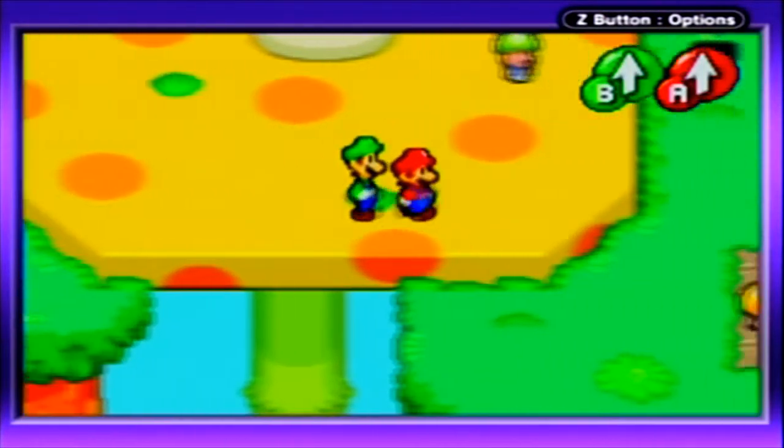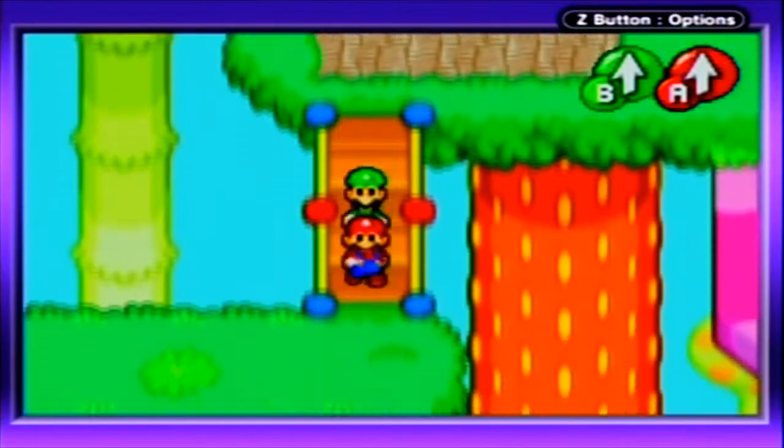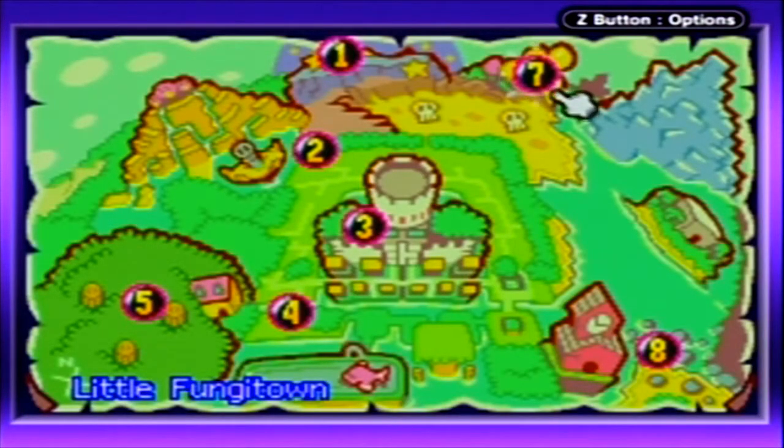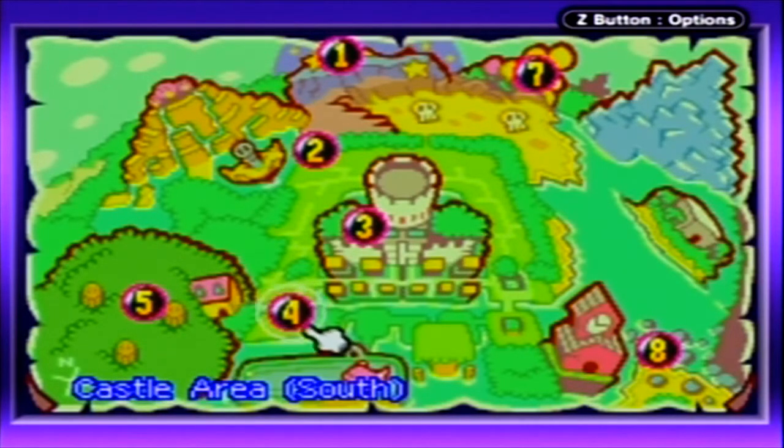And then the other thing is, let's get that warp pipe and then get the hell out of here. So the warp pipe for this place is located to the south when you're on the area that takes you up to the MSC. So there you go. So now we have 1, 2, 3, 4, 5. We're at 6.